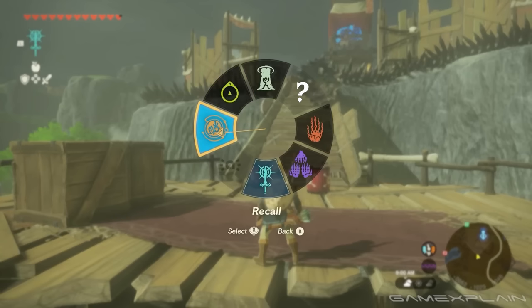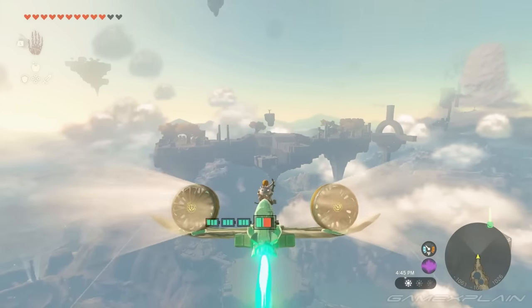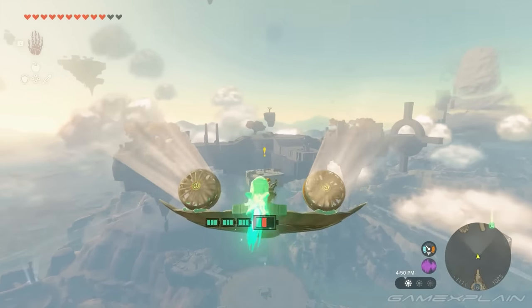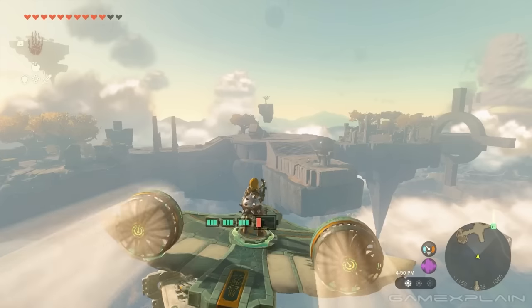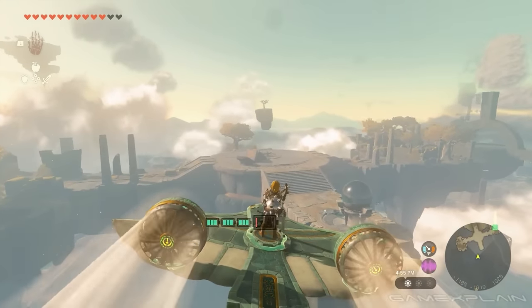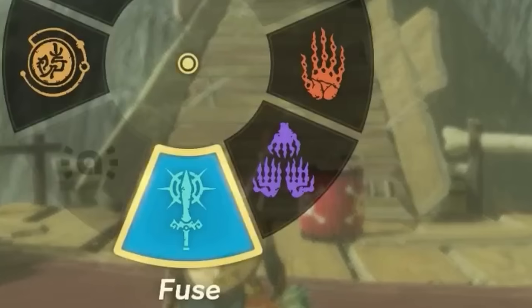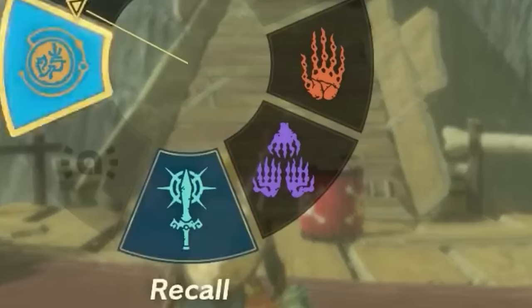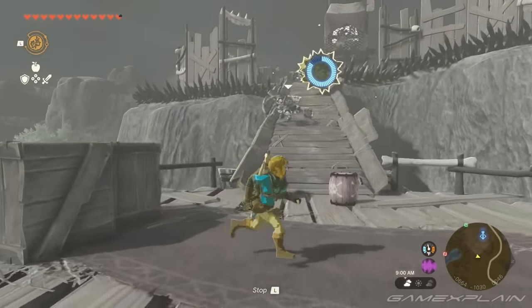The new ability on the radial menu is called Auto Build. It streamlines rebuilding previously constructed contraptions — essentially acting as a blueprint so you don't have to rebuild from scratch each time. It's likely limited to one blueprint at a time, though the Auto Build icon having three hands suggests you might be able to save at least three.